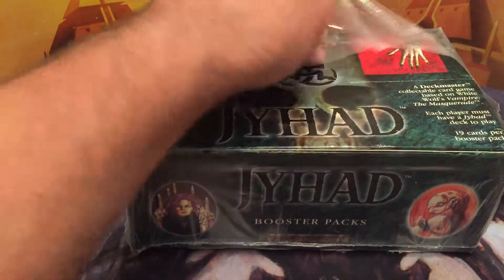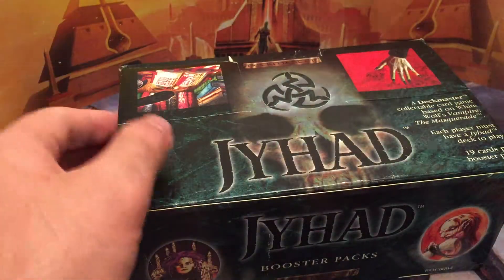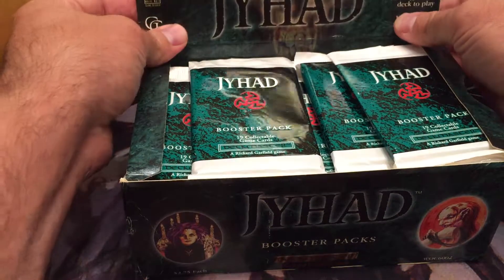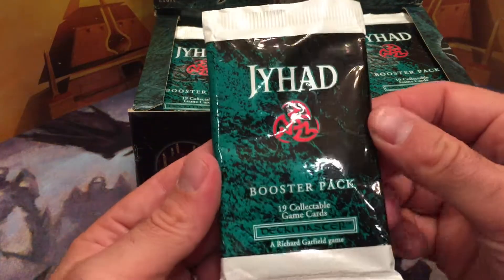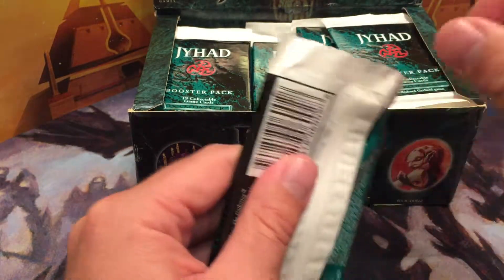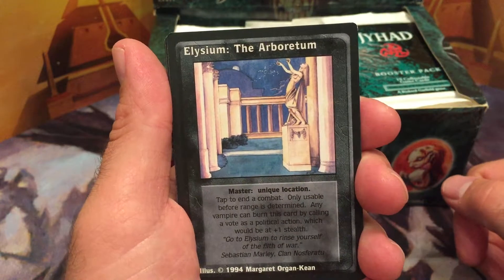So let's rock this box. Not really sure what it's about or anything. There are 19 cards per booster, fancy-looking, some weird stuff. This Jyhad pack came open pretty damn easily since they're so old, I guess. Asylum, 1994.